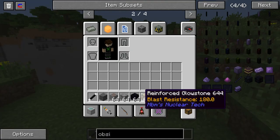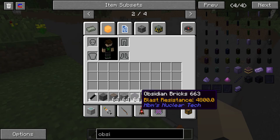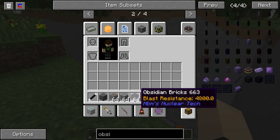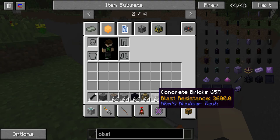So basically we have five blocks to choose from here. Two of them have the same amount of explosion resistance. We have two that are two thousand and four hundred blast resistance, and we have four thousand and eight hundred right over here. So we want to go with the highest one first.